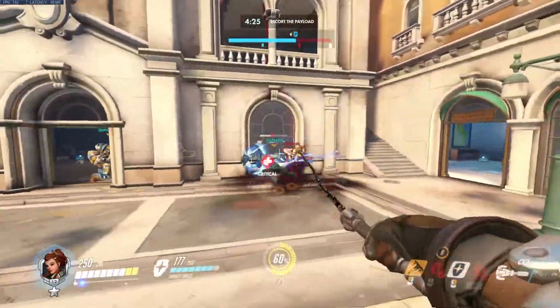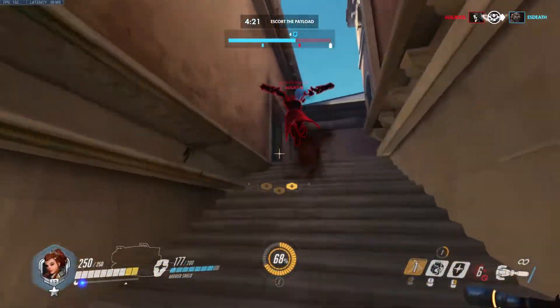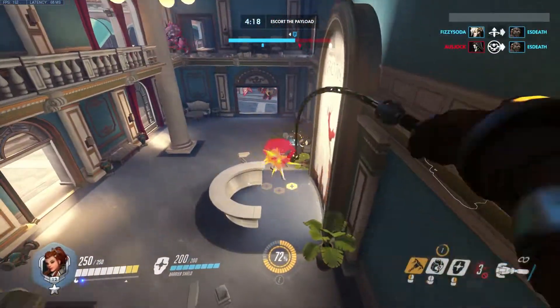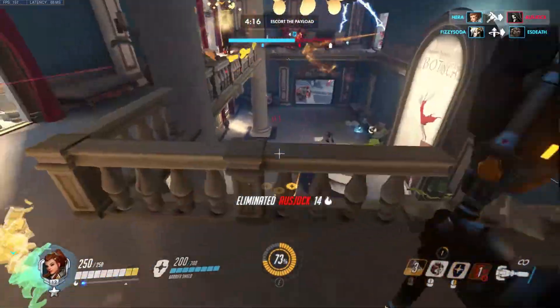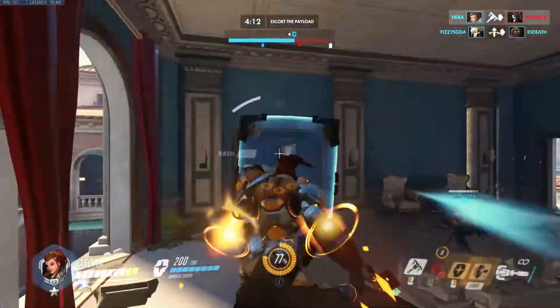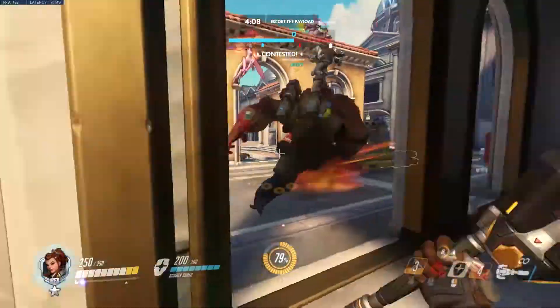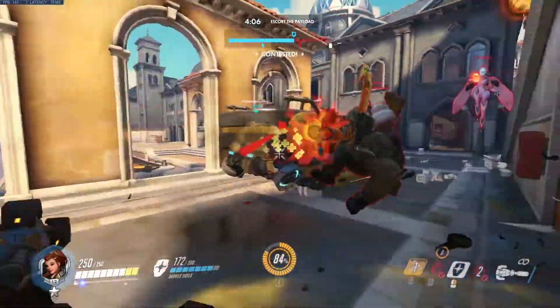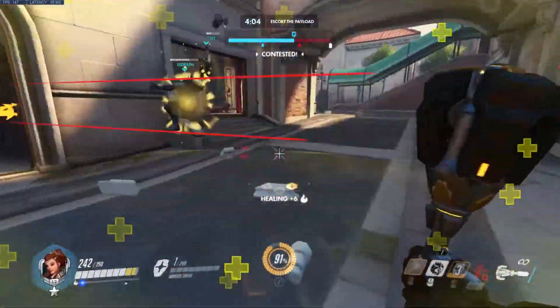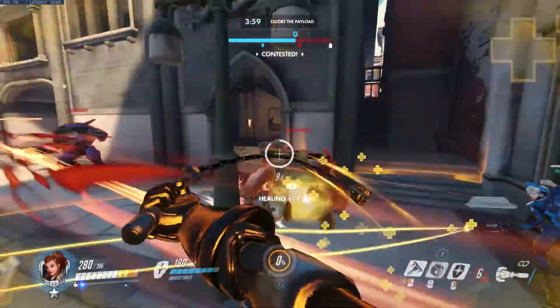Ash we want to keep topped off. Doom is aggressive but so is Reaper. Reaper is at one HP so we push. Ash pushed up top. Mercy is somewhere — Mercy needs a heal. Winston is below. We want to try to get an Inspire. We missed the Brig. We've got to help Doom. We're very close to Rally here so we want to get in for Inspire.